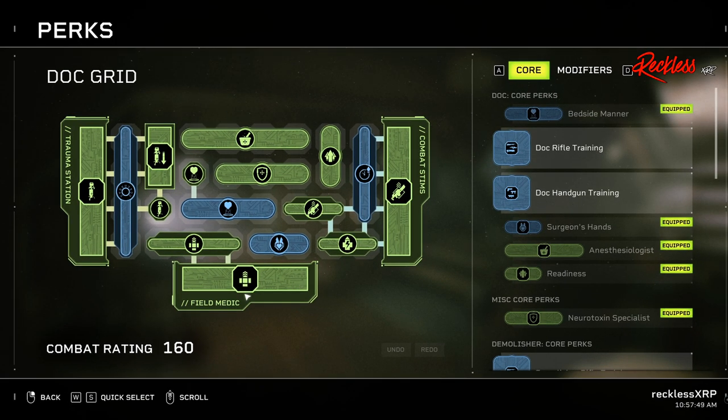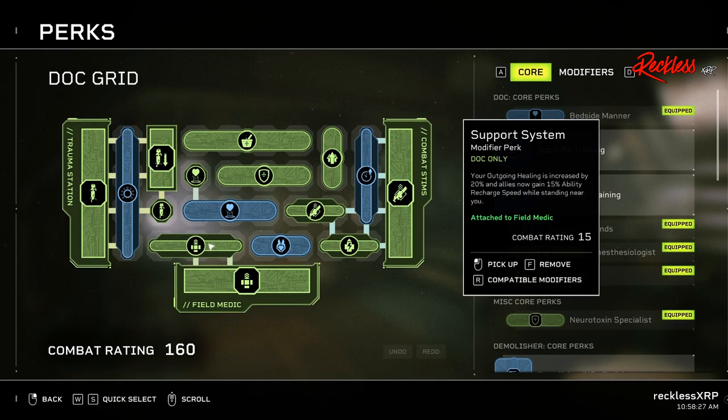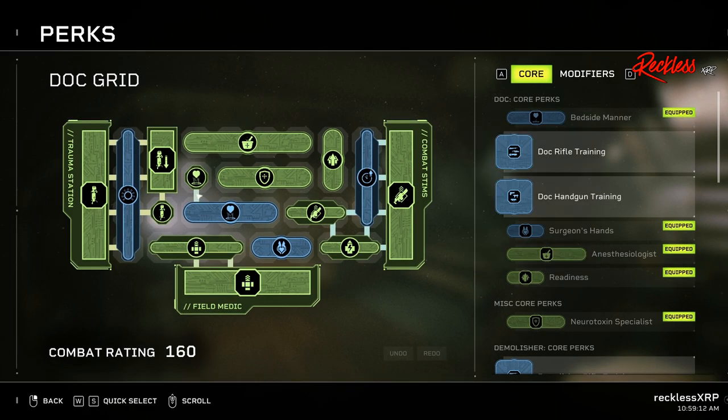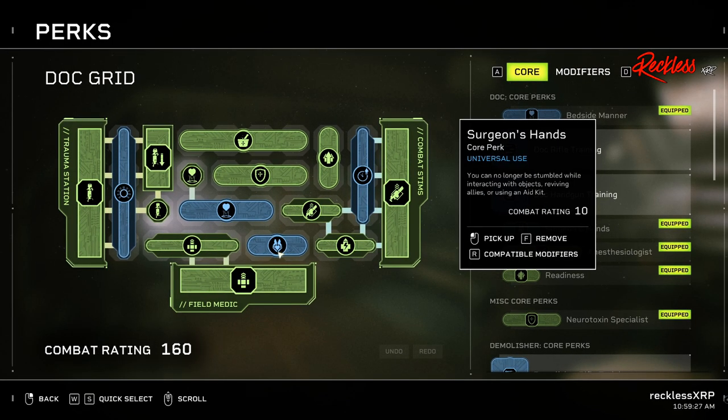Next is Field Medic: for each nearby ally, your ability recharge speed is increased by 15%, and picking up an aid kit restores a portion of your Trauma Station's energy. The only thing we are going to attach to this is Support System, which increases your outgoing healing by 20% and allies now gain 15% ability recharge speed while standing near you. As a doc, I feel like it is very important that you use these next five in any doc build. First being Bedside Manor, which lets you pick up downed allies twice as fast and your entire team's bleedout time is increased by 25%. Next, we have Rapid Recovery, which grants a picked-up ally 50% more health and your entire team's bleedout time is increased by another 25%. Then we have Surgeon's Hands, which means you can no longer be stumbled while interacting with objects, reviving allies, or using an aid kit.